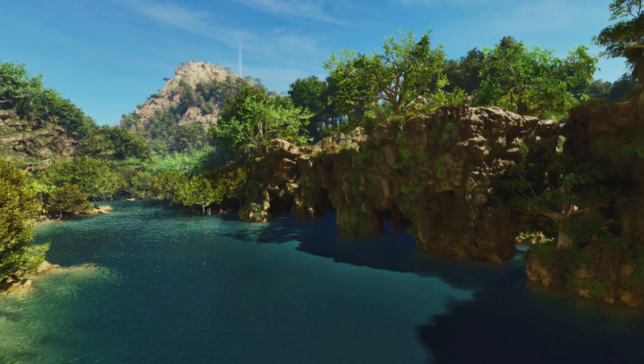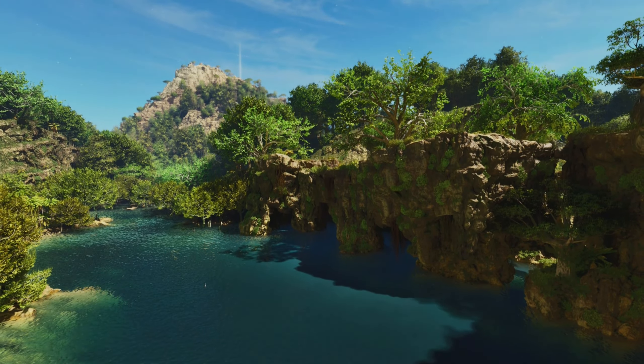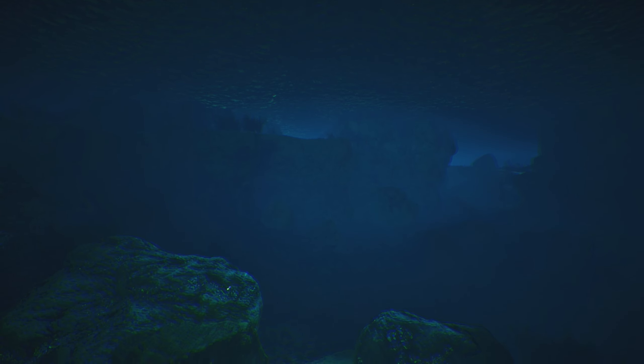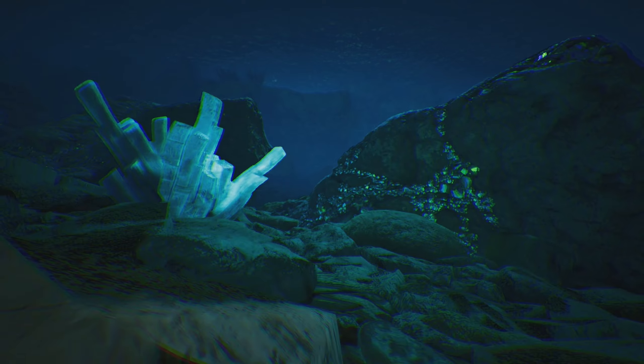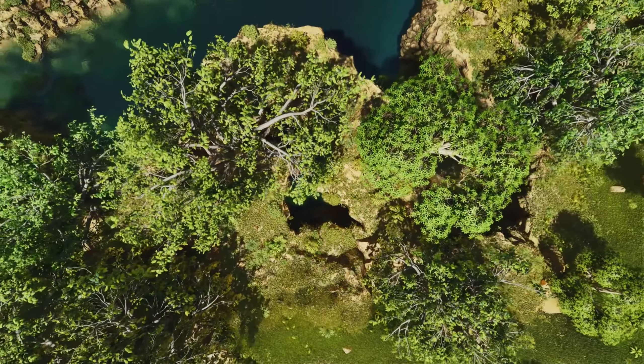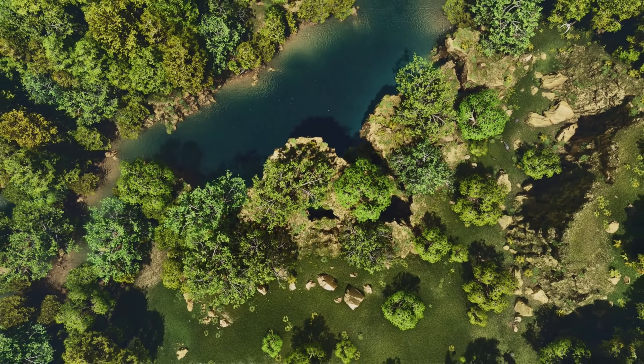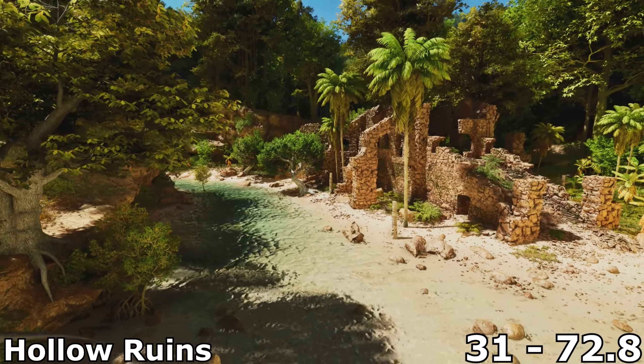The real value here though is the lake itself. It's actually deep enough to be able to build a water pen inside of, meaning it's one of the only locations you can breed and house water dinos on the interior of the island. Not to mention that beneath the surface you can find metal and crystal nodes. The only real drawback of this location is the lack of nearby oil nodes, so something to keep in mind.